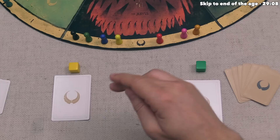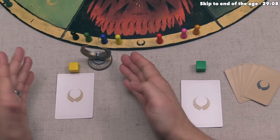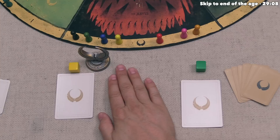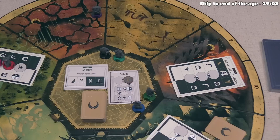Yellow now has no fate cards in their hand, which means they are forced to rest. They take the first player token for the next age, since they are the first player to rest, and will take no more turns for the rest of this age. If an age ends and no players have rested, the starting player token stays with the player who had it — this only happens if all quests are resolved before any player rests.